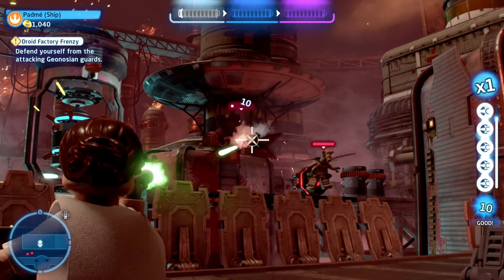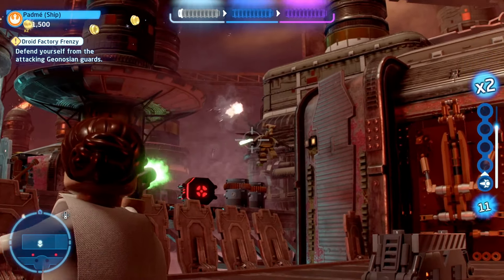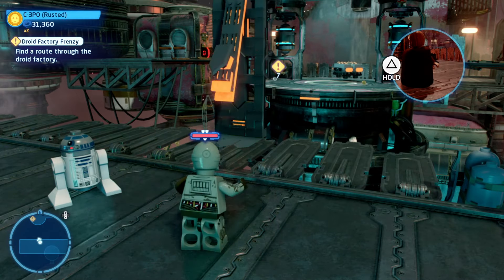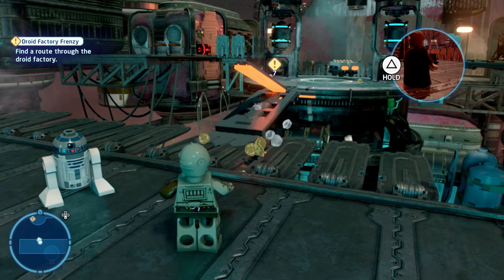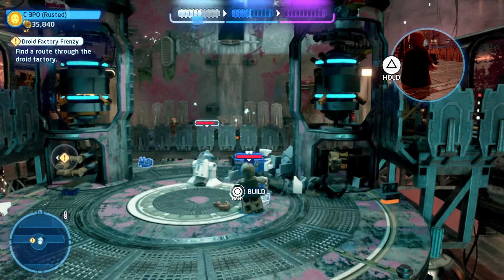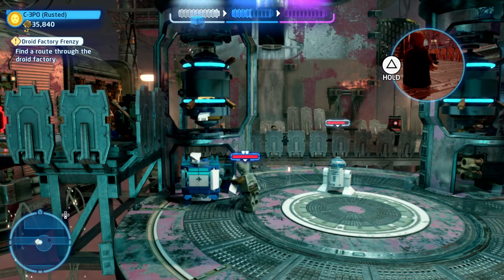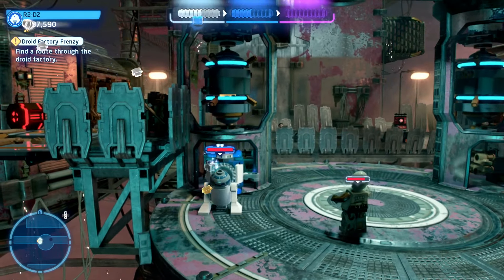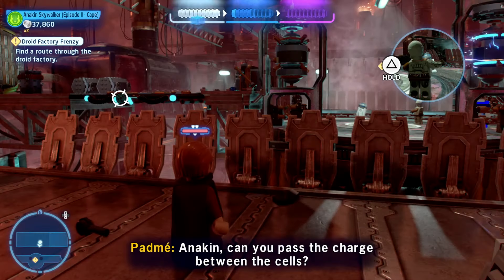You start out by taking down these Geonosians. It doesn't take too long and then you're going to transition over to R2 and C-3PO, smash this up, build it back together and then you get a bridge over to the other side. Then you can head on over and smash this up and again build it back together. With that you'll have a little control panel which R2-D2 can access and that will activate the power into these blocks.